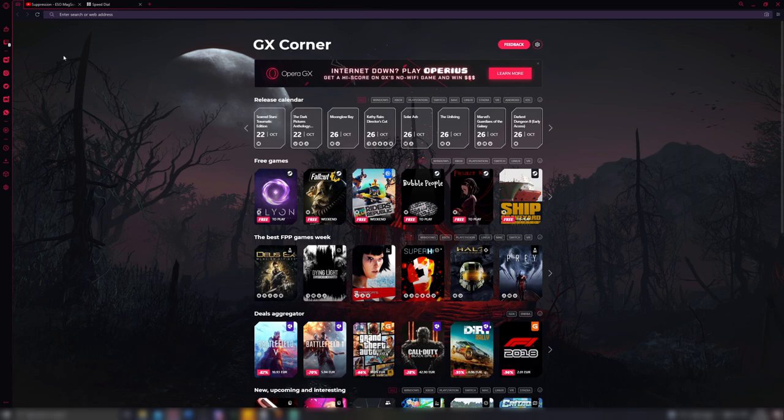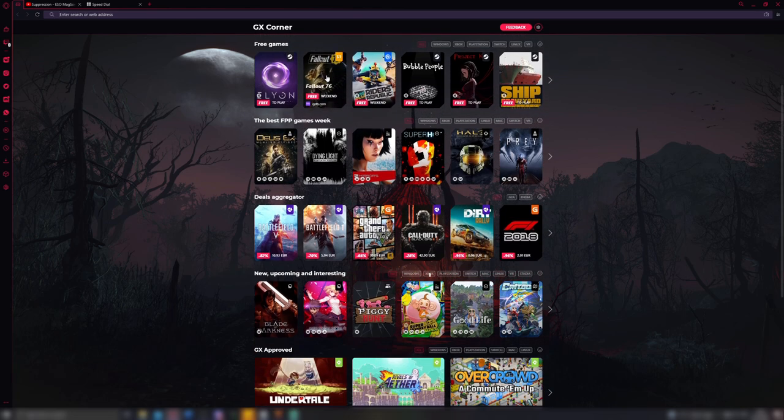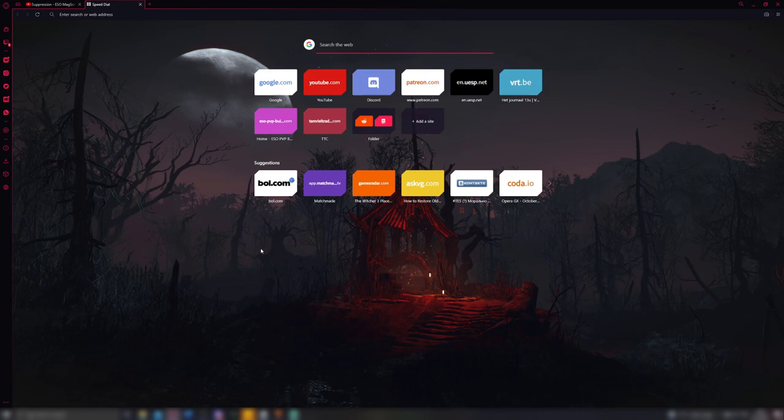If you play music through it, it will automatically pause if you happen to watch another video on YouTube and resume it afterwards. There's also the GX Corner in which Opera will show you current good deals on games. Even when there's a free game available for a short moment it will show that as well. You can see things like Fallout 76 here. Oh, look at that rating. There's also game news, trailers, things like that — all worth checking out in the GX Corner.